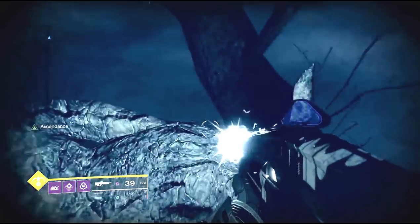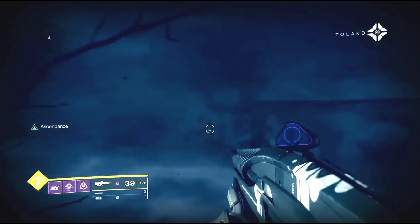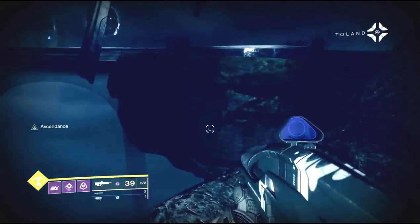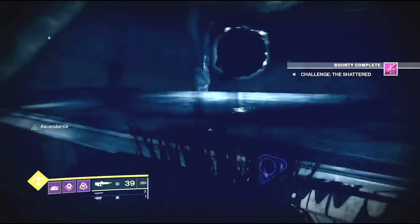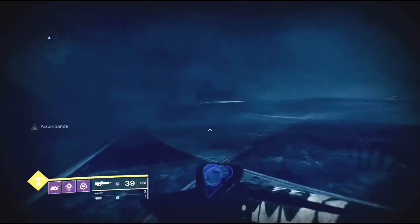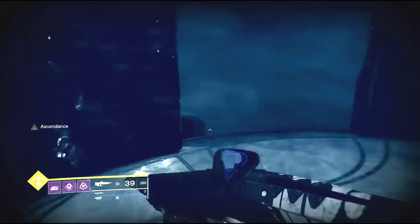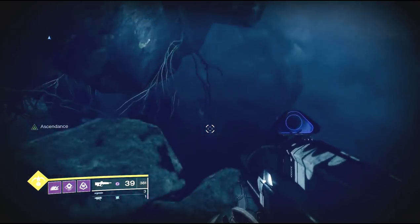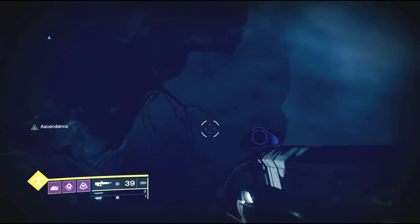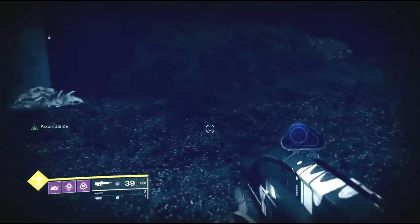If you've already interacted with Toland this week and come back in, he may be in a different location. But the first time you visit during the week he will be here every time. After talking to Toland, jump back onto the ledge and take a left. Run all the way to the end, jump off to a rock, and then look straight down — you'll see something glowing down there, and that will be your ahamkara bones.